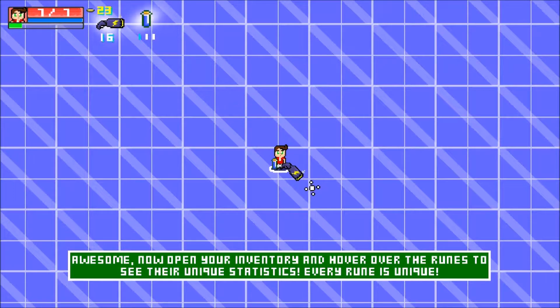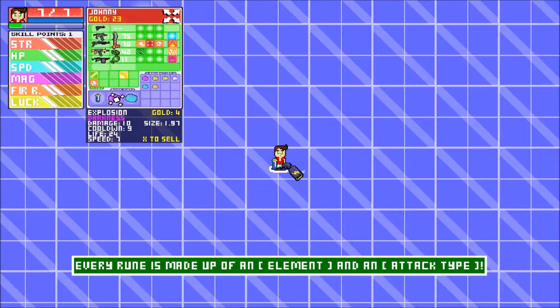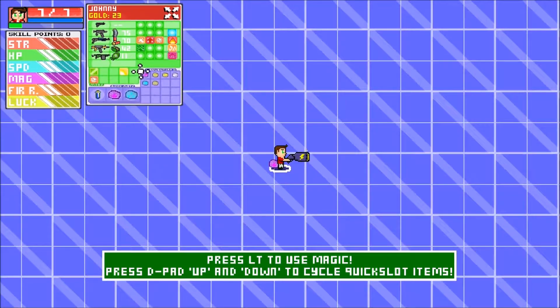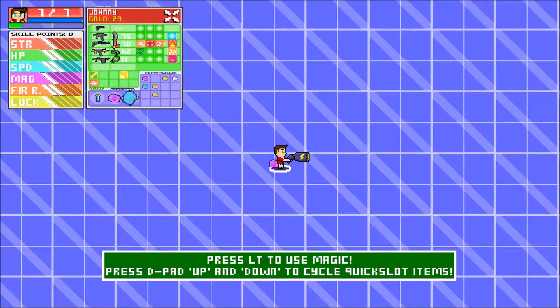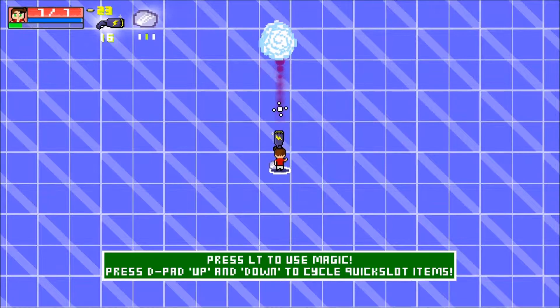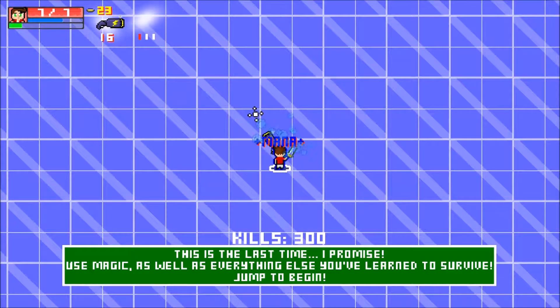Open your inventory and hover over the runes to see the unique statistics — every rune is unique. Alright, so: damage 10, cooldown 9, darkness. Let's put that there — darkness, not interested. Tiny fortified mana pot — those are in the quick slots. Left trigger to use magic, D-pad up and down to save quick slot items. Left trigger for magic — that's one of them and that's a potion. Pretty cool!